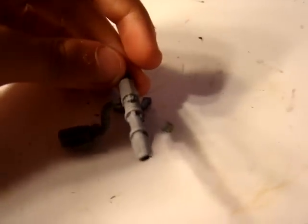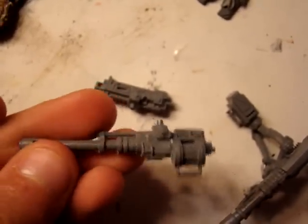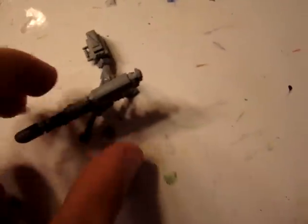Over here I have my first heavy weapons team, and it is actually magnetized. You just take this off, and right here there's a little paper clip where the other piece used to be, and underneath there's a magnet. It's not too noticeable. You just glue on the ammo and it snaps in place — it's pretty strong, actually. I'm going to do that with the lascannon, the autocannon, and the heavy bolter.